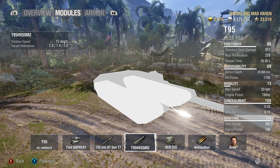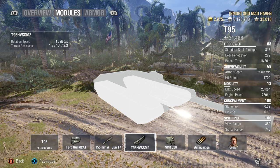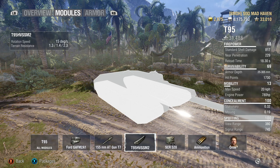The tracks traverse at 15 degrees — they're slow. You can actually counteract this with 105 octane as a premium consumable. There are a couple of crew skills as well: clutch braking, smooth ride, and one more we'll get into later. Terrain resistance: for hard you have 1.3, for medium 1.4, and for soft 2.3. Those are pretty high, especially since you only have almost 9 power-to-weight. On hard terrain you're looking at about 7.5 km/h, on medium about 6.5, and that 2.3 soft terrain resistance is really going to drop you down — so soft terrain is your enemy. But you've got the armor to handle it.